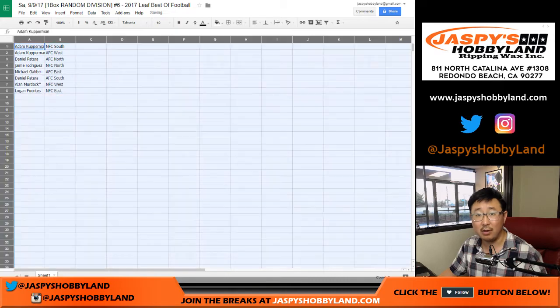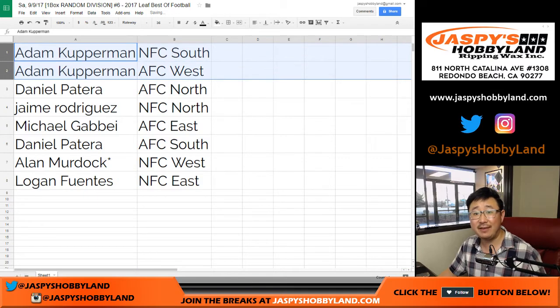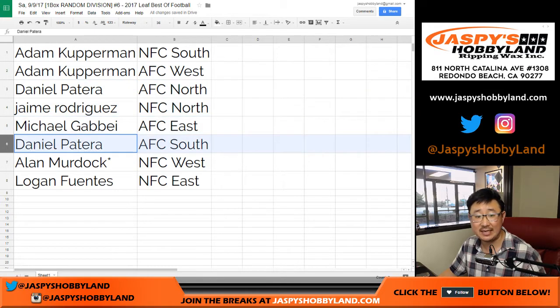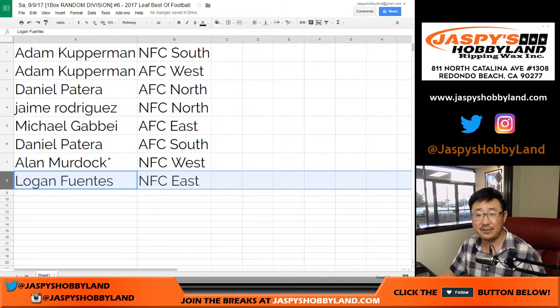Trades are allowed, although I have not seen any trades in this as of yet. Adam, you have the NFC South and the AFC West. Daniel, the AFC North. Jaime with the NFC North. Michael G, AFC East. Daniel, AFC South. Alan Murdoch, your last spot mojo, NFC West. And Logan with the NFC East.